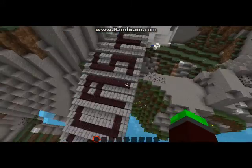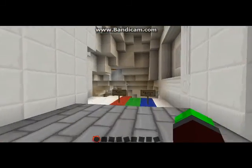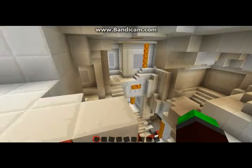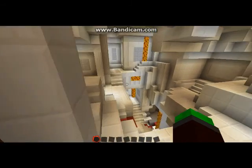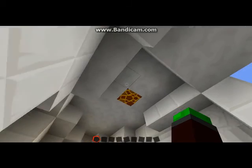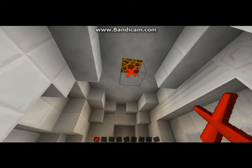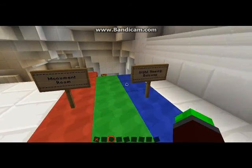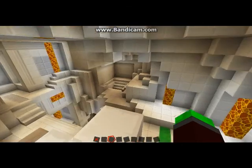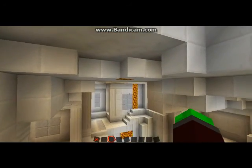That still says Yogscast. I've used a lot of quartz for this, and lava for lighting. If you're wondering why this lava doesn't fall, there's actually a special block here called a barrier, which is intentionally invisible. I've used quartz because it's white, and it's similar to the Yoglabs, if you've seen that series.